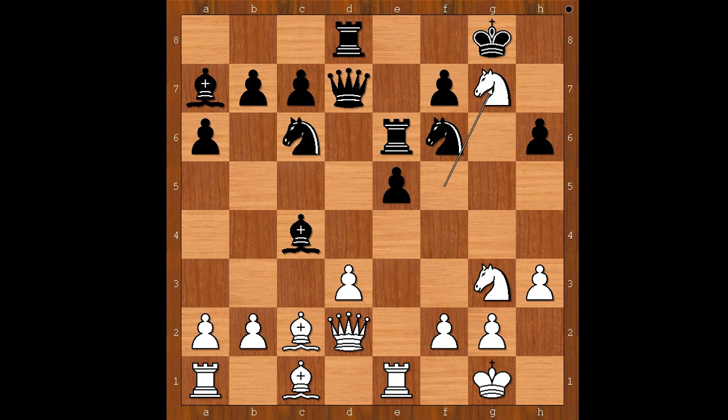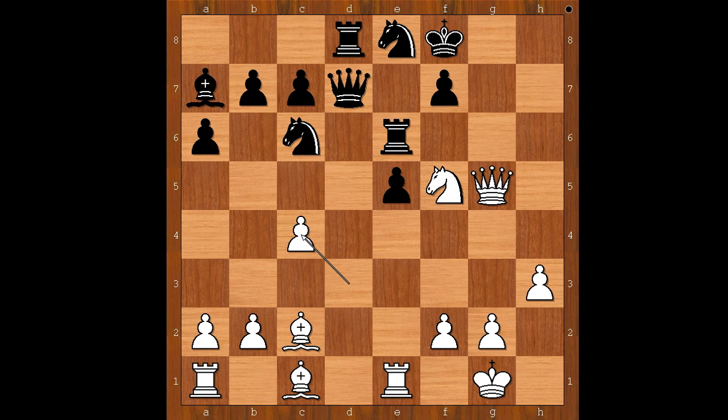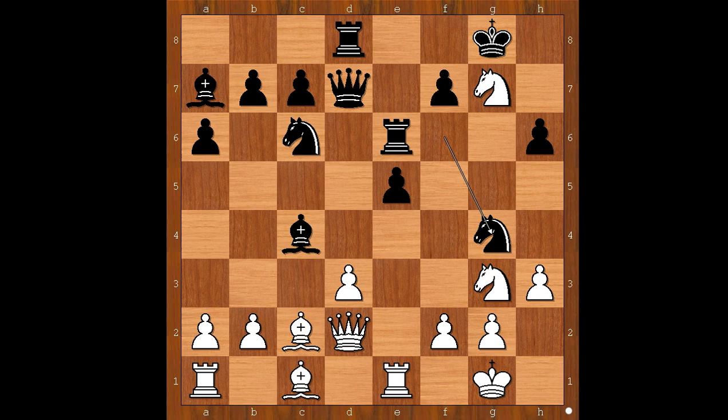Knight takes on g7! Now you can see why queen to d2 was played. Black played knight to g4. If king takes on g7, queen takes on h6 check, king to g8, queen to g5 check, king to f8, knight to f5, and after knight to e8 defending the g7 square, d takes on c4 and white is winning. Back to our game — knight to g4 was played.